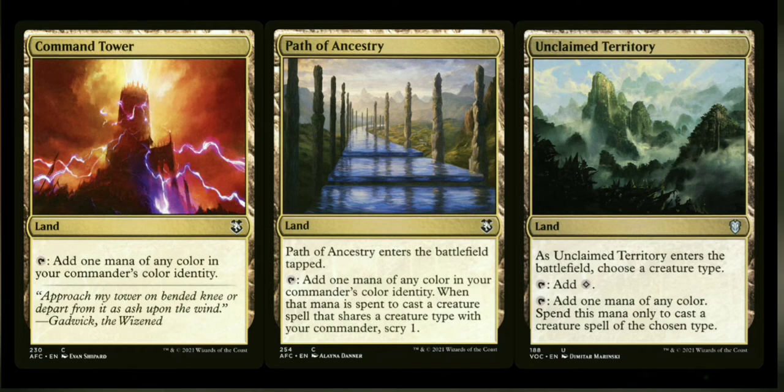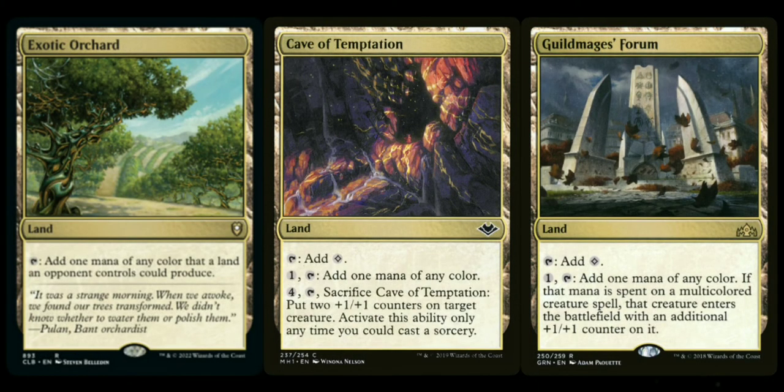Unclaimed Territory is sort of similar — it comes into play and you choose a creature type, then you can tap it to add a mana of any color, but you can only use that mana to cast a creature spell of the chosen type. Good additions for this kind of deck. Next we have Exotic Orchard, which taps to add a mana of any color that an opponent's land could produce — in a five-color, four-player pod, that should help you out immensely. We're going to go with Cave of Temptation next, and after that Guildmages' Forum.